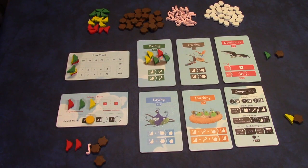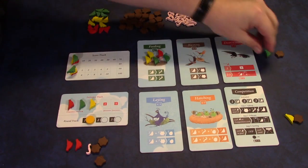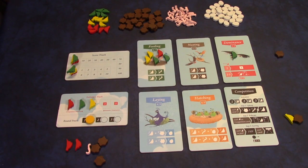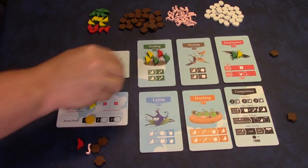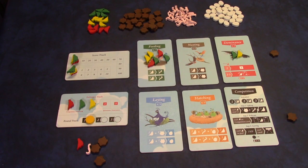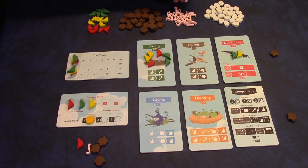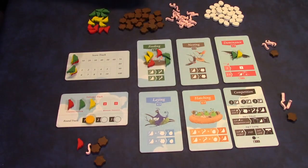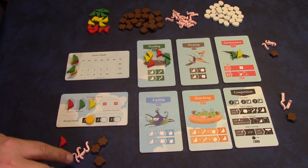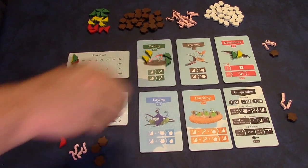It's now green's turn since red activated that last card. Green can either place a bird or activate a card. The green player goes to the dominance track, then yellow also goes to the dominance card. Play continues until the green player is out of birds and activates the feeding card. Since he has two birds on it, he gets three worms. The yellow player also has two birds, so that's three worms as well. For resources — worms, nests, and eggs — you can never have more than six at any time, and that's six of each kind, not six total.